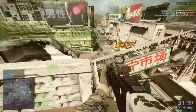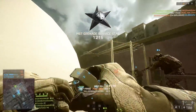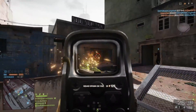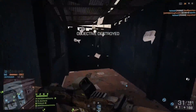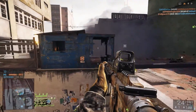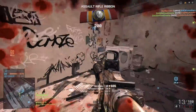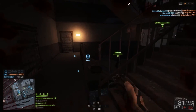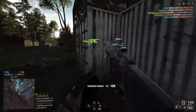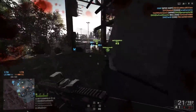Another thing to consider is reload times and magazine size. Are you capable of taking on multiple targets in close-quarter? Something like a FAMAS gives you a maximum of two engagements, whereas an ACE-23 can potentially handle up to four people in close-quarter. Also consider player counts on the map — a 64-player TDM versus a 24-player conquest small are very different scenarios. I suggest you either watch a weapon review or check a site like Symthic to look up your weapon's stats before using it, since knowing its strengths and weaknesses will help you massively.